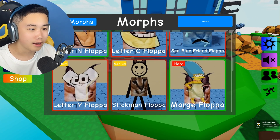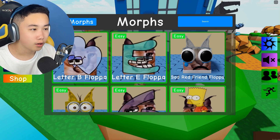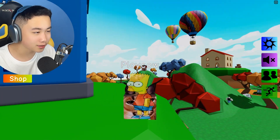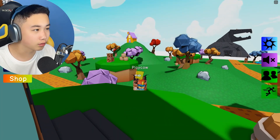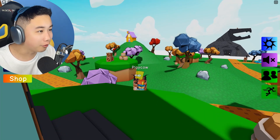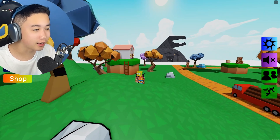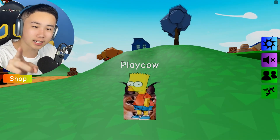We are missing around five morphs. 'On top of the world' — where is that? Here is the Bart Simpson floppa. No animations on this one. 'On top of the world' — I think I see it in the distance, literally on top of the mountain. All right guys, that's it for today, thanks for watching, hope you enjoyed the video, see you next time!